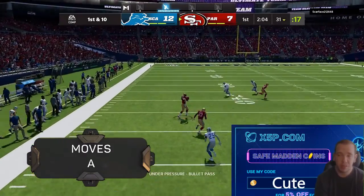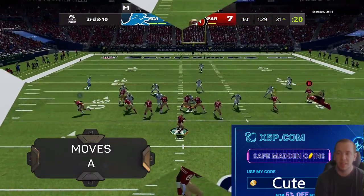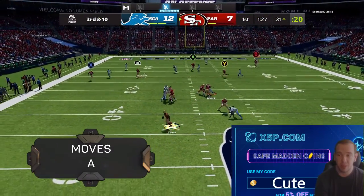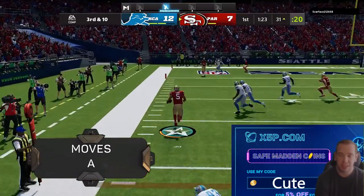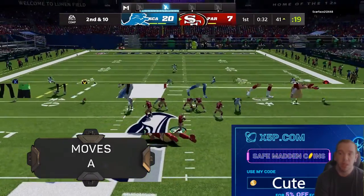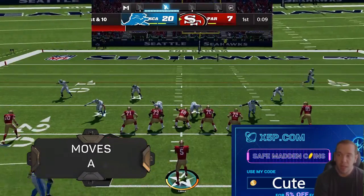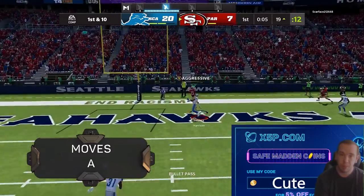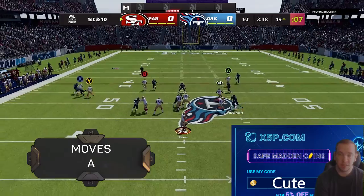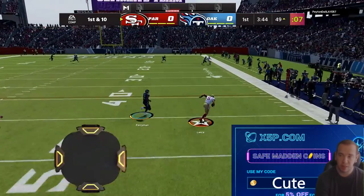His moves are an A. Juke, spin, and zigzag to make people miss is so easy with this guy. Obviously truck and stiff arm don't really work. As you see throughout the game I'm just running around with him and making people pay. He does have Escape Artist on him for this review — keep that in mind when you see him running. But you can see him put the money where it's supposed to be as Deion Sanders makes that catch.